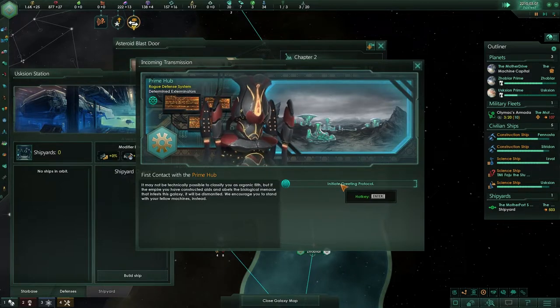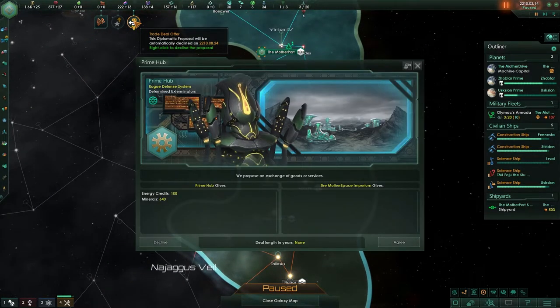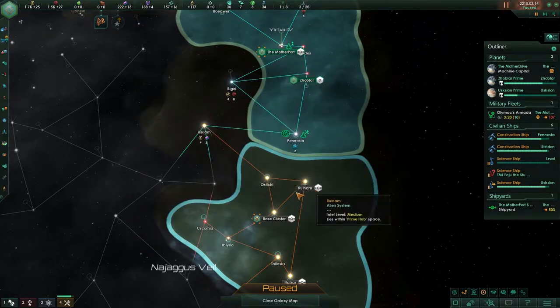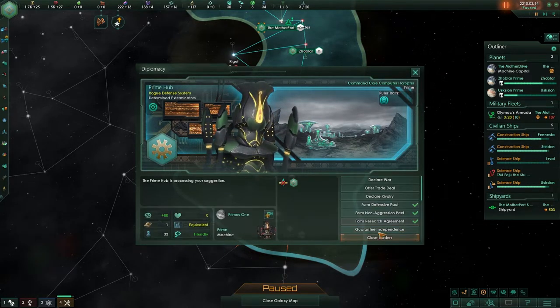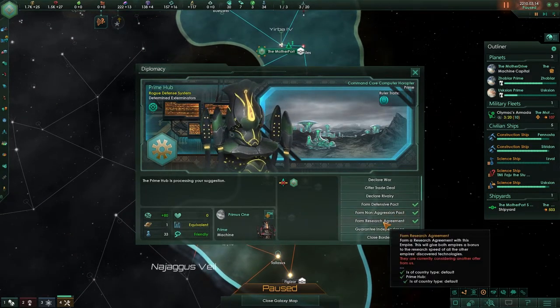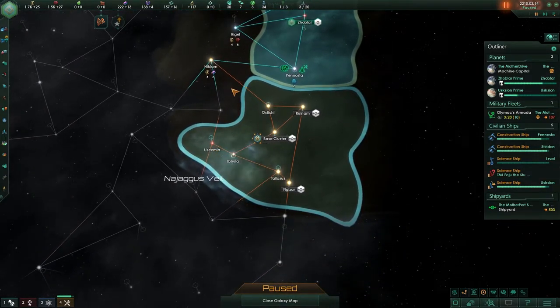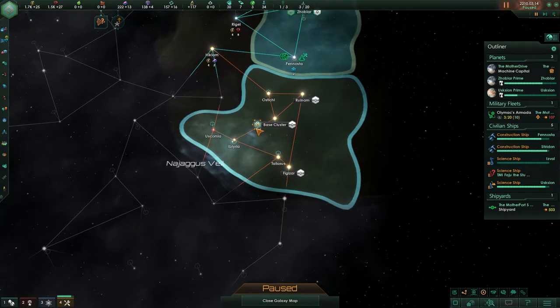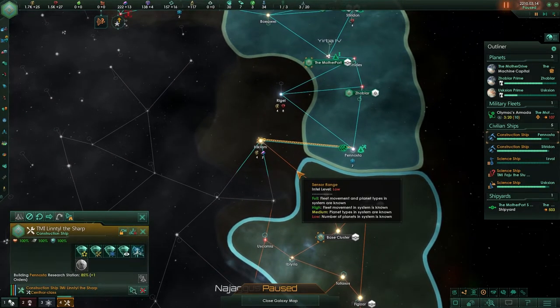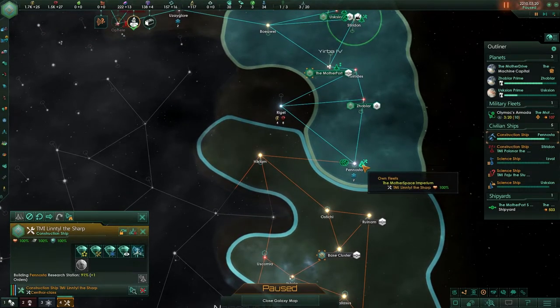Determined Exterminators - greetings. They are not going to like me. Actually, they are going to like me - they are the only species in the absolutely large universe that could be something for us. They are friendly, they are equivalent. But we are going to be bumping heads for sure as soon as we take these two systems, because we'll probably block them off. We don't need exterminators in our galaxy - we are also here to preserve our befriended empires, and with an exterminator at the site that's most likely not going to happen.